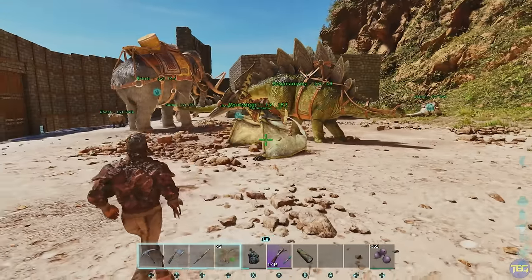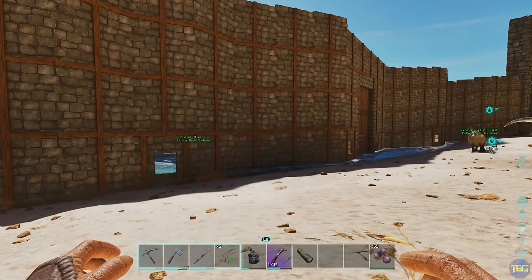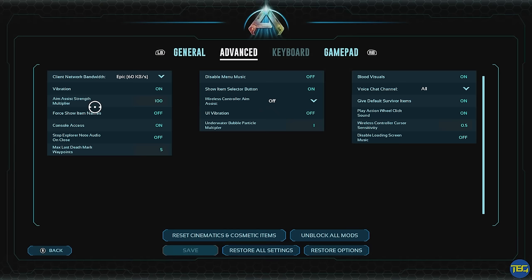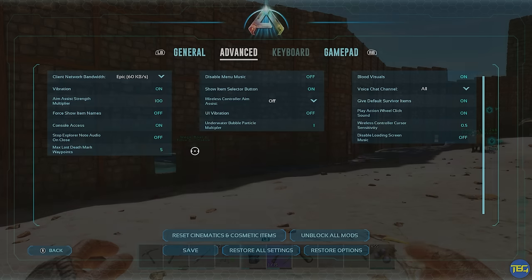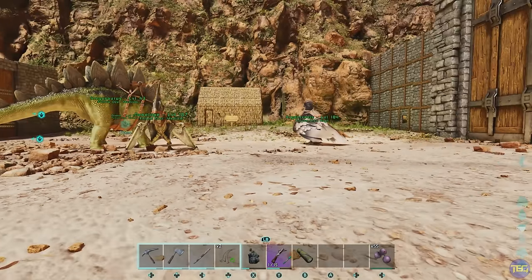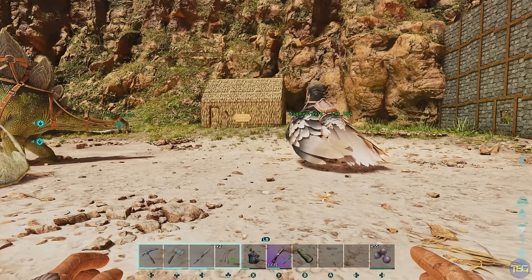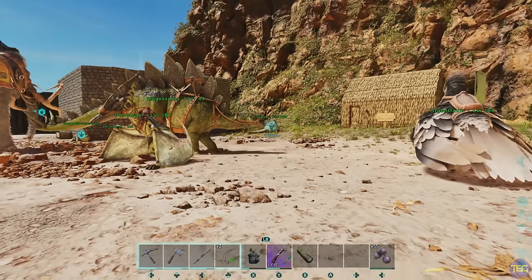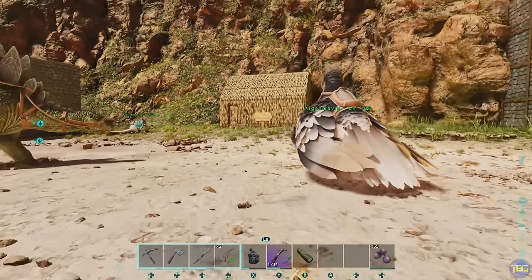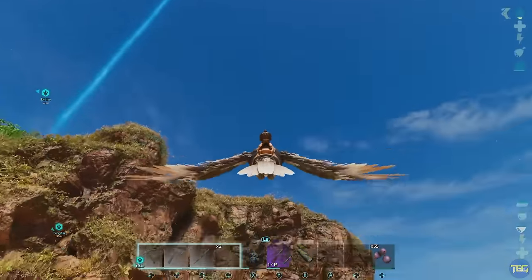If you want to access console commands and you're playing on Xbox or PlayStation, go into your settings, go to the advanced tab, and on the left-hand side you'll see the console access option — set that to on. Once enabled, just press the pause button and you'll see in the bottom left the control for opening the console command menu. Type commands in and press start to activate them. Once you've entered a few commands, you'll see a list of previously entered commands you can quickly reuse.